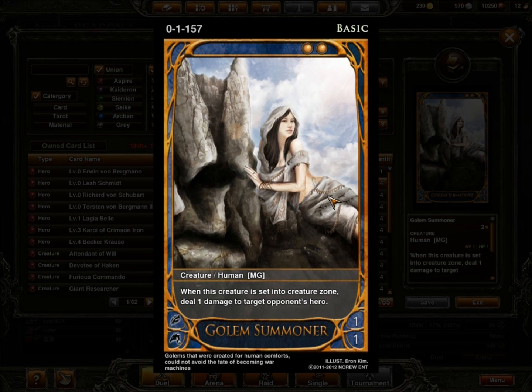At level 2, I run Golem Summoner — I run 4 of these. It's a level 2, 1/1 basic that deals 1 damage to target opponent's hero. Early on, if they don't play anything in defense, I will throw her in attack and start attacking early. Otherwise, she usually goes in defense to try to buy me as much time as I can while I deal damage to their hero.